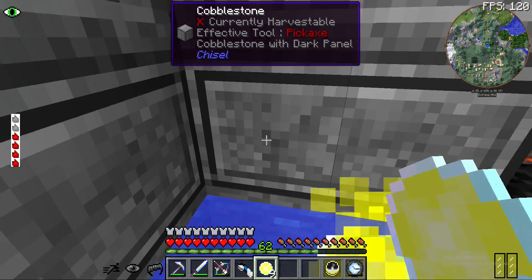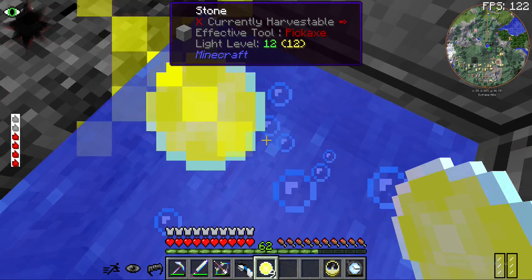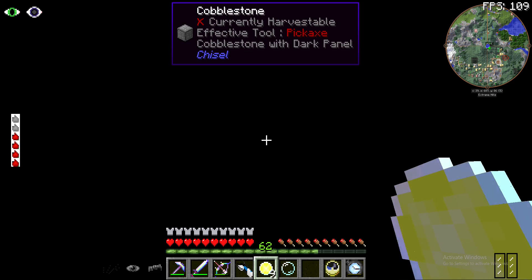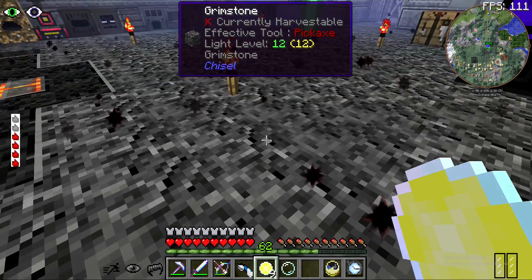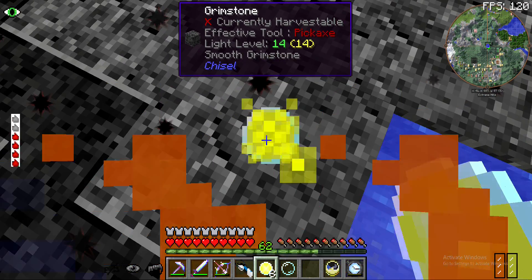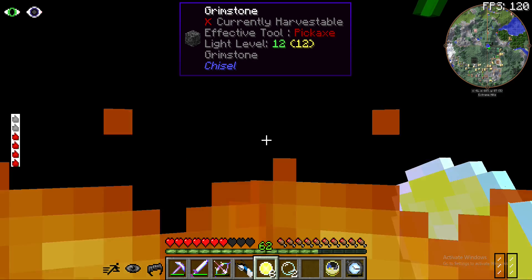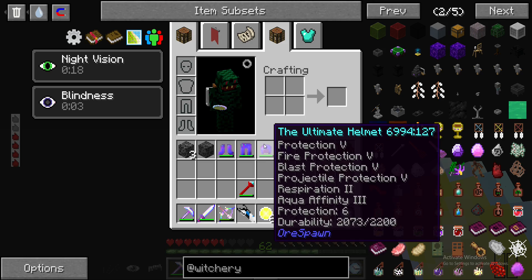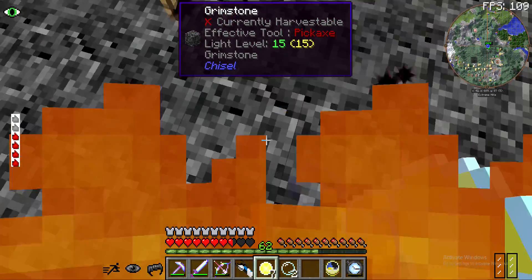I guess we right click, jump up in a little 2x2 of water, so that way we don't burn from the sun - cause I think we actually take the burn damage. Oh we're blind, lovely. Not actually hurting... now it's hurting. Where's the water? So I guess our fire protection is so strong that with it on we don't take damage.